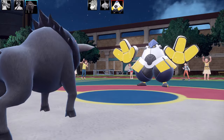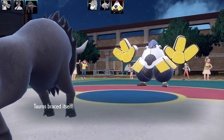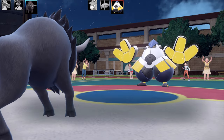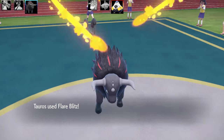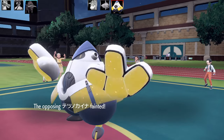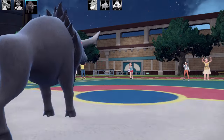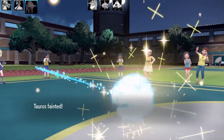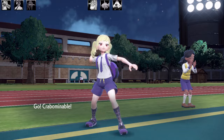Next Pokemon is Iron Hands. I know they're going to go for Fake Out, and all I can do is go for Endure, take the Fake Out, and since you can't use Fake Out consecutively, they won't be able to use it again. Going for the Flare Blitz — I knew I'd faint, but Iron Hands is a very bulky Pokemon so I had to take it out. I didn't think Double Kick was going to cut it. That's the end of my Tauros and Iron Hands.